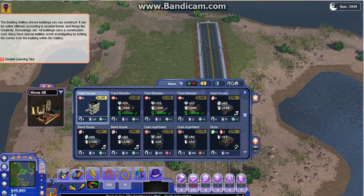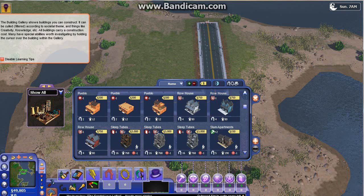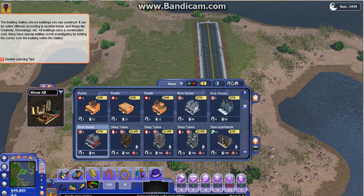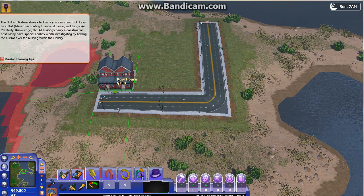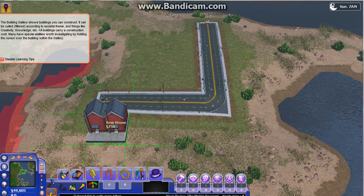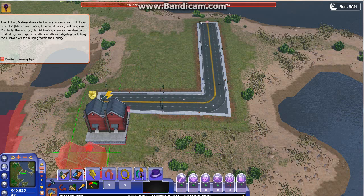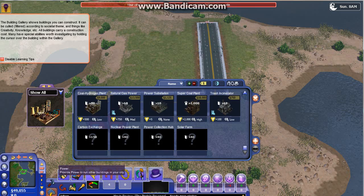Triple decker. All these things have different meanings. Little house — nice. This first house is going to be named after me. Power problem, whoops. Thanks.